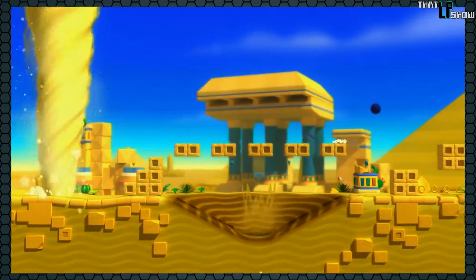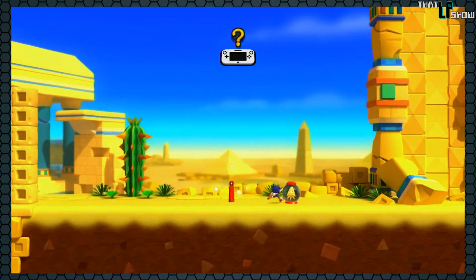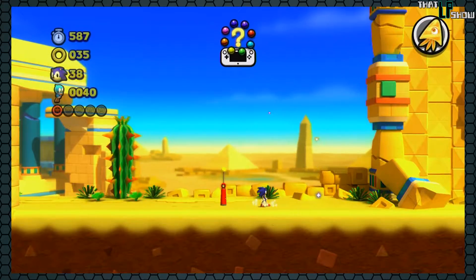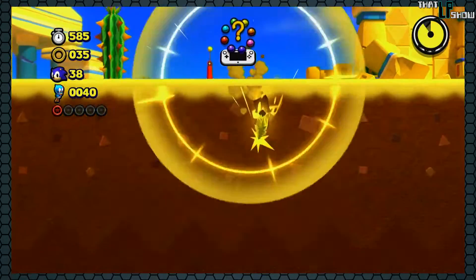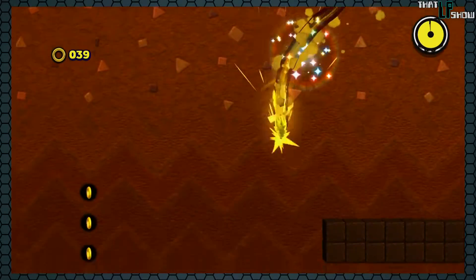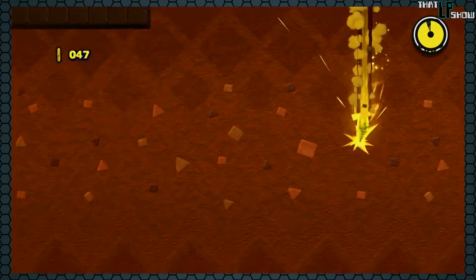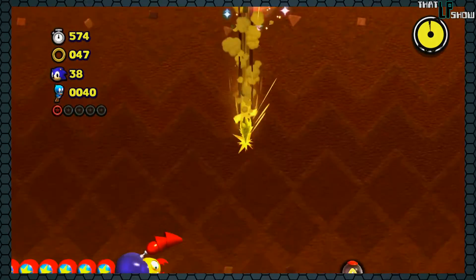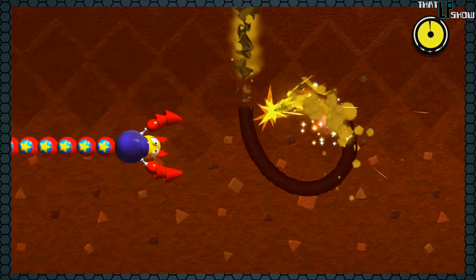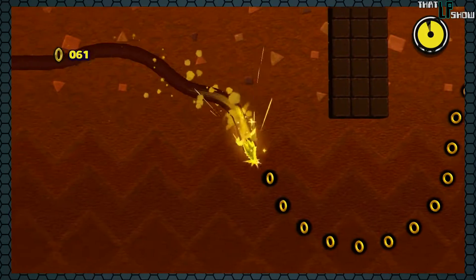I do like that there's a tornado chasing you, which gives you a sense of urgency, but you should be able to outrun that tornado. If you run towards the end of the screen, you're stuck — it doesn't scroll faster to accommodate you moving faster. What's the point of having something chase me if I can't get away from it, if the game is programmed to not let me get away from it?